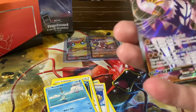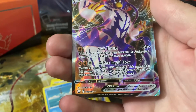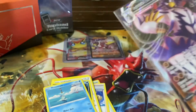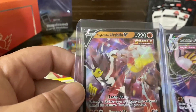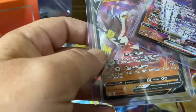Tyranitar pack — another boom! Rapid Strike Urshifu V Max! Yes yes yes! Beautiful card — 330 HP, Gale Thrust and a G-Max Rapid Flow. He punches really fast — this is the rapid strike one. The single strike one punches really hard; this guy punches really fast. Obviously this card is different from the other one but the same Pokemon — except this one's black and this one's purple.